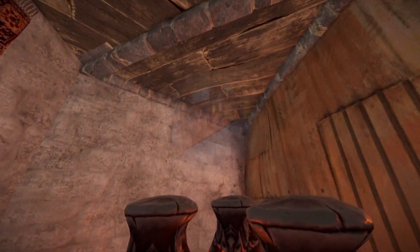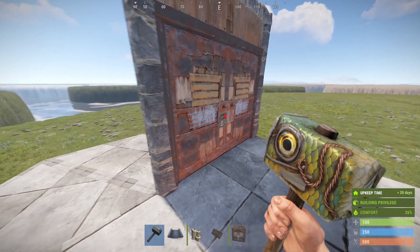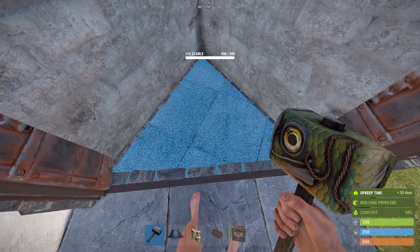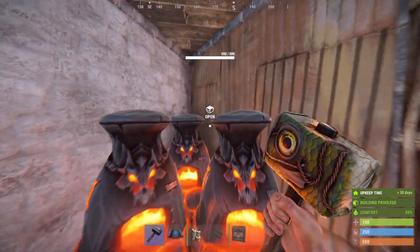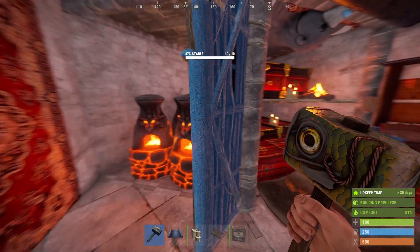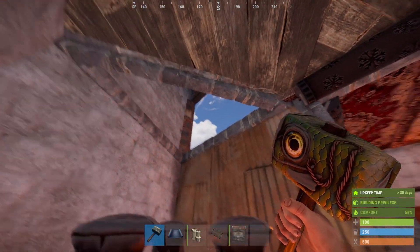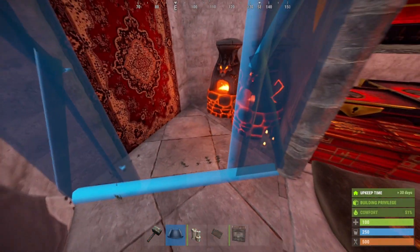With bases this small, raiders usually try to go through doors to get to loot. But after going through the first one, they see a sealed bunker. Here you have three furnaces as a jump up, and then you can see something very interesting: a tweaked doorway. That tweaked doorway is actually holding the bunker up.